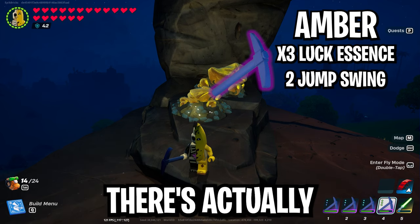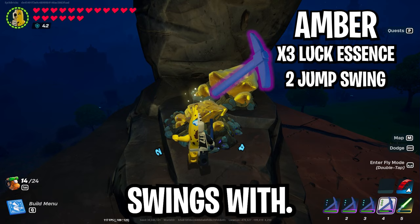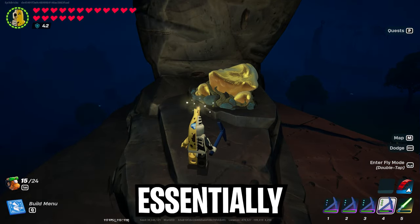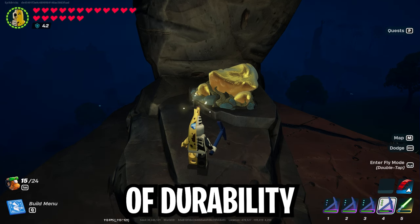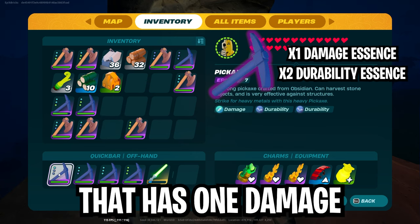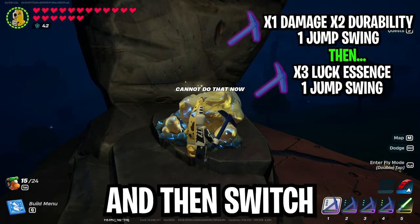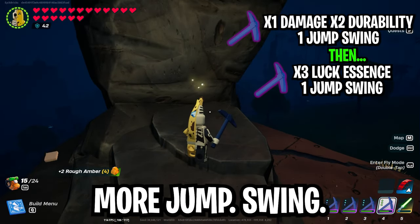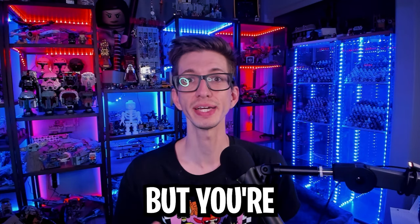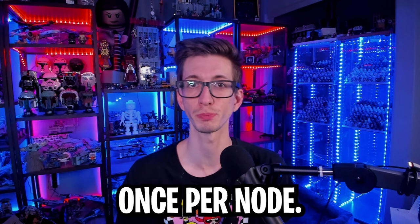For rough amber, there are a few really good combos. One option is a triple luck axe where you do two jump swings to break it. The downside is the first hit on the luck pickaxe is essentially wasted durability. An even better combo is a pickaxe with one damage and two durability — you do a jump attack with this tool, then switch to the luck and break it in one more jump swing. This way you break the node in just two hits while saving the luck tool's durability since you're only using it once per node.